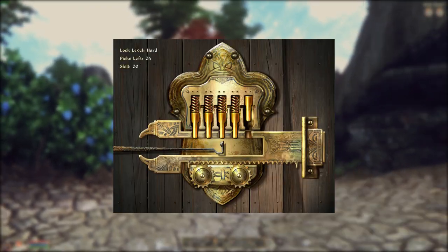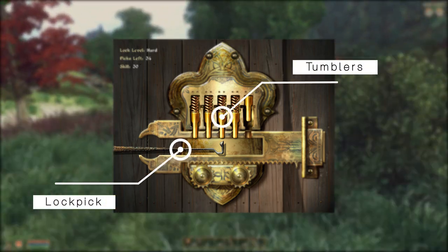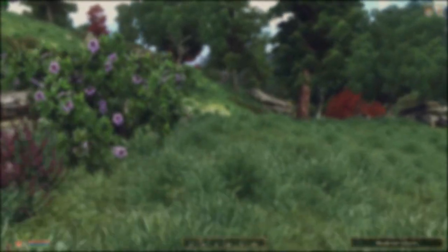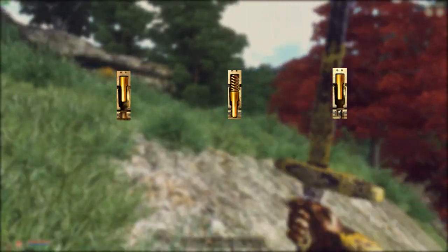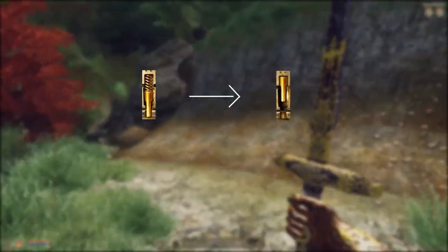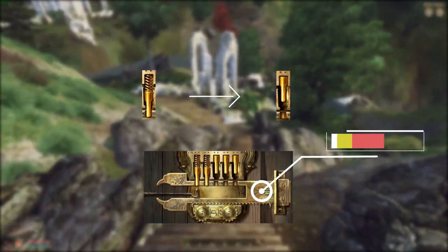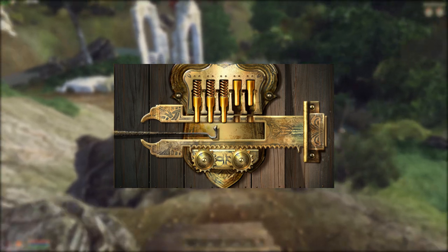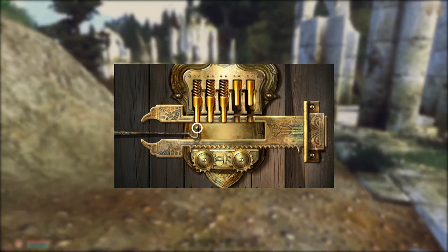The lockpicking minigame is pretty simple but it can be confusing when you first see it. When you first start the minigame, you'll see a lock in profile with a pick underneath a set of 5 tumblers. There are 3 positions a tumbler can be in: the up position, the down position, and in motion. You can move the lockpick by moving your mouse or thumbstick horizontally towards the desired position, and the tip of the lockpick determines which tumbler we are working on.